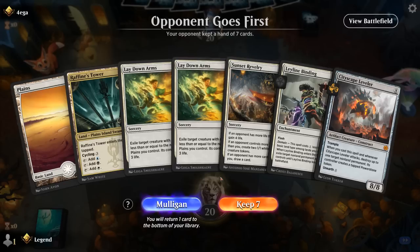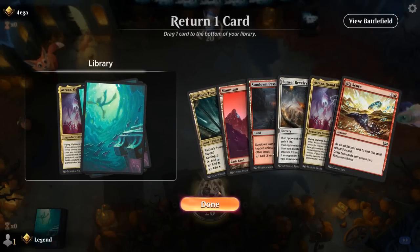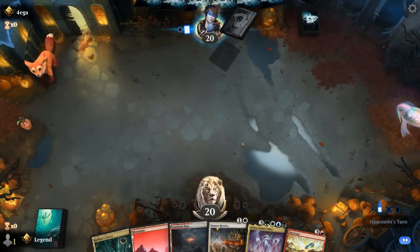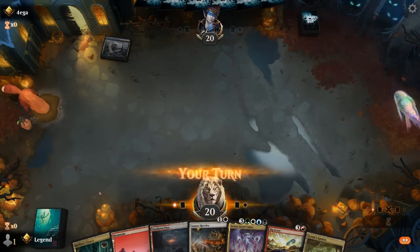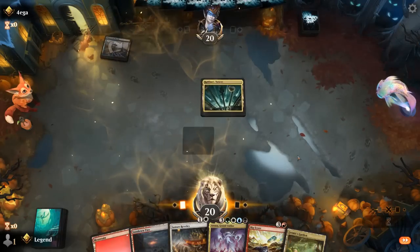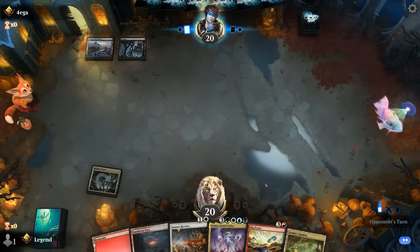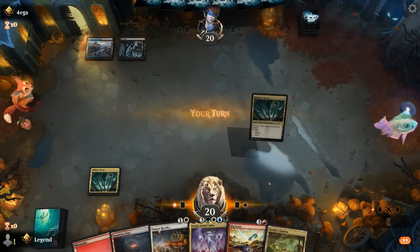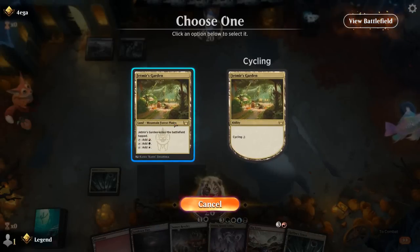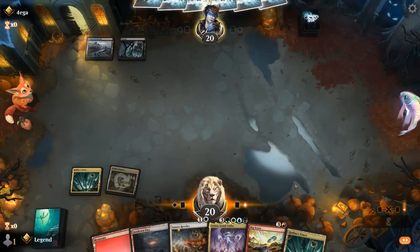On to the next one. Okay, we're on the draw. Our hand does not seem all that amazing, just missing a few too many combo pieces. Hopefully only need one Atraxa. Putting it on blue-black. Sunset Revelry probably not at its best in this matchup, but it can still buy us a bit of extra time. Bigscore could also cast Atraxa on the following turn, so not sure yet if I'm gonna discard it.